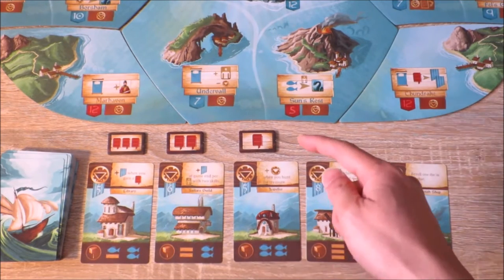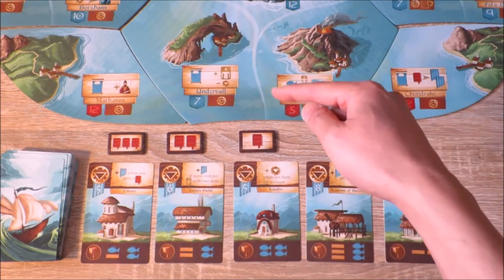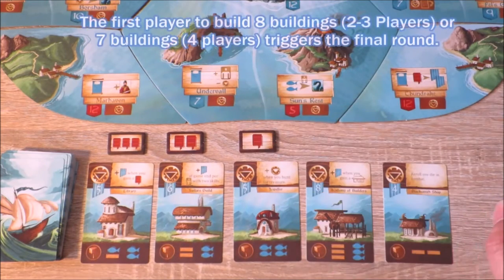Notice that these three buildings have a book icon above them. Those book icons signify the fact that if you want to purchase these buildings, you will need to have acquired that many books. At the end of the game, a player who builds eight buildings first triggers the final round.